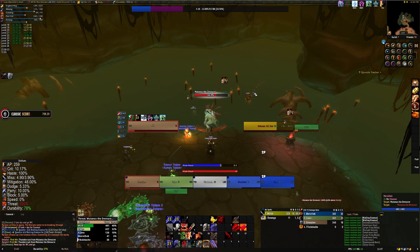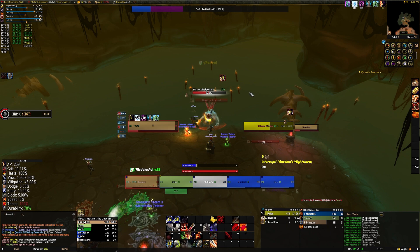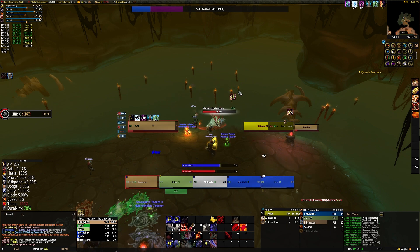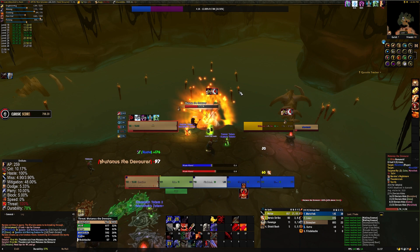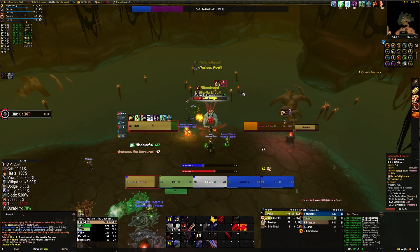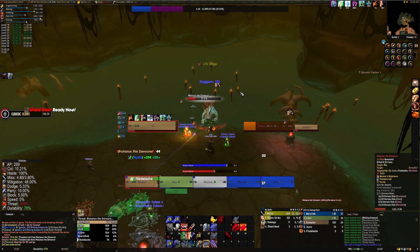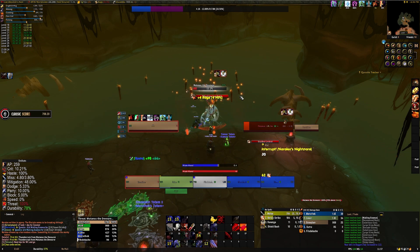By using something such as a thrown weapon, or a moonfire, or whatever your class and spec has the capacity to do, in order to aggro the mobs, and then using a wall or a pillar to prevent that mob from casting or using ranged attacks on you, you will be able to make that mob come to you into your safe zone, allowing you to kill it in an environment that is considerably safer.